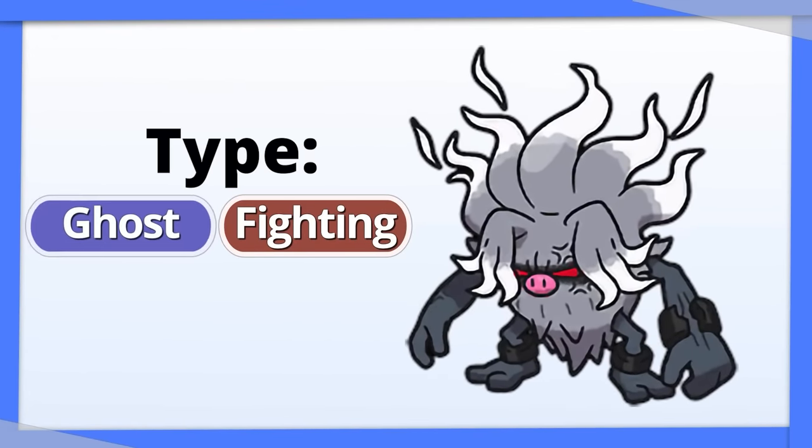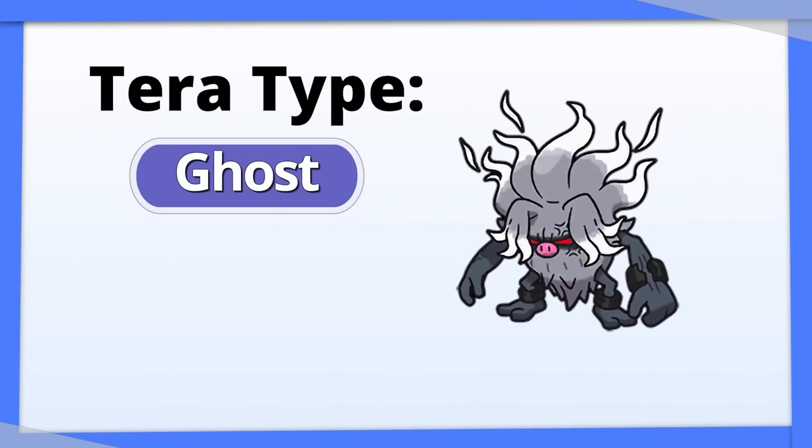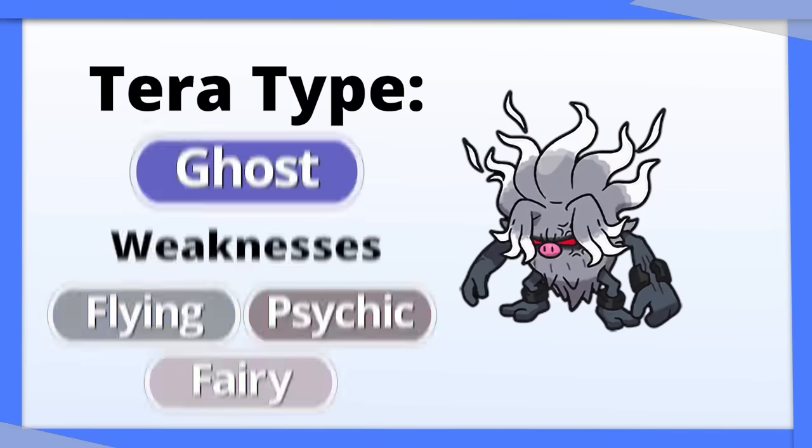Annihilape rocks. Go with Tera Ghost and boost your attack while removing 3 of your 4 weaknesses. Tera Steel is also a good defensive type here.